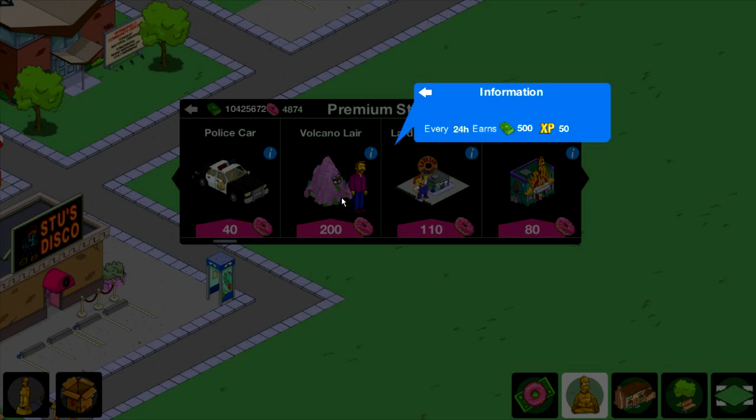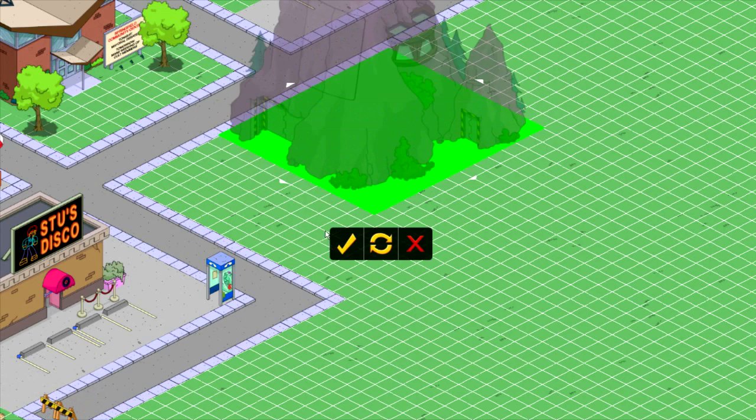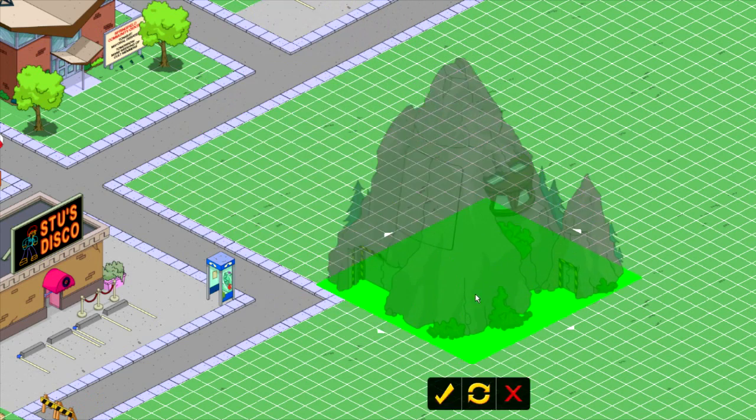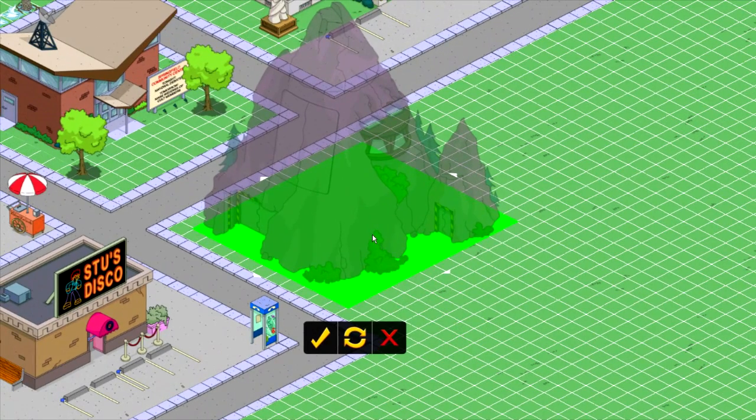Those are his respective specs. 200 donuts — oh my goodness, that is a lot. But I believe this is pretty much the only character left that does come with a building, and I did promise myself that I would buy every single one, because I do feel that when a character comes with a building, it tends to be more worth it.